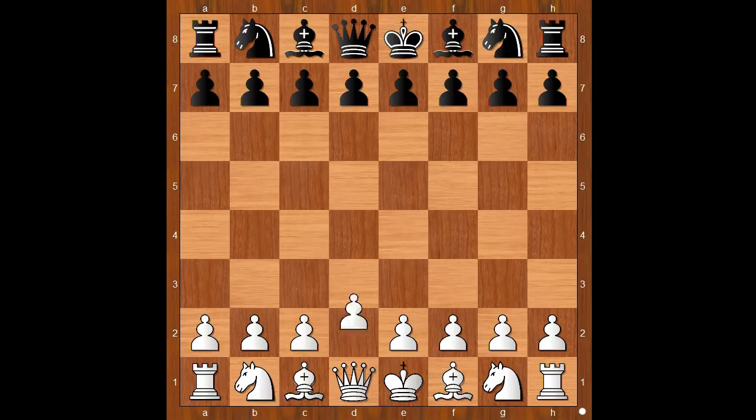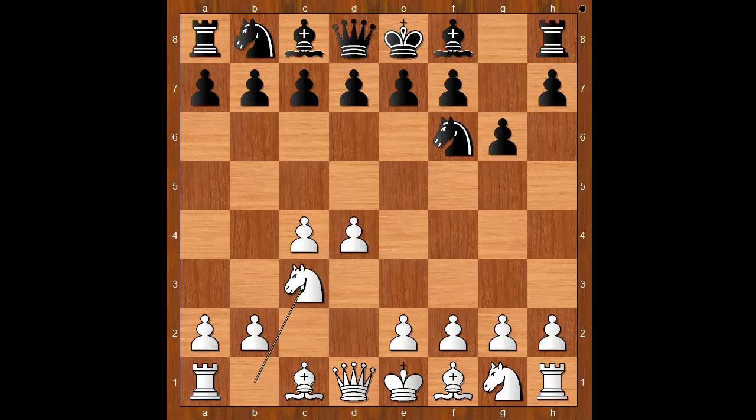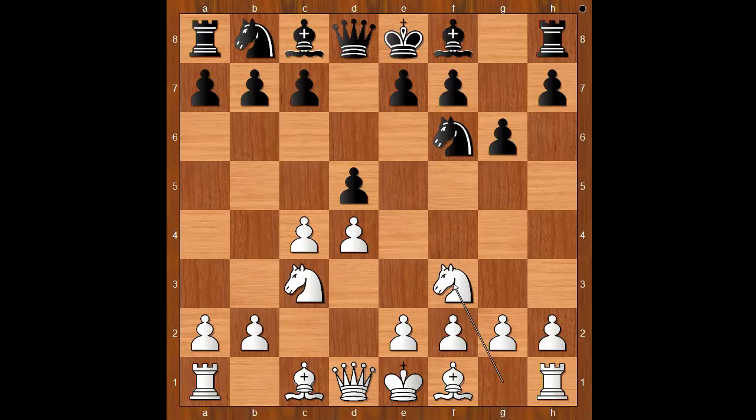Smyslov had the white pieces and he started with d4. Florian played Nf6, c4, g6, Nc3, and now d5 — the Grünfeld Defense. Nf3, Bg7, Qb3 — the Russian variation.